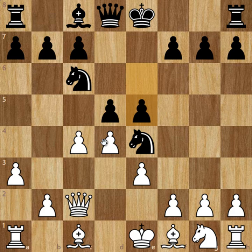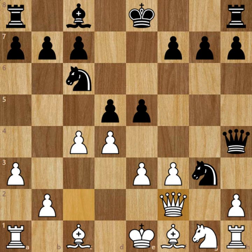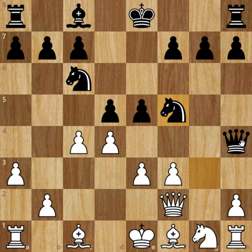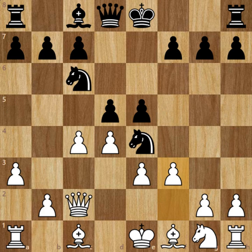cxd5 was played in the game. However, Pawn to f3 is a very popular option here, because Queen to h4 can be met by Pawn to g3, and Knight captures on g3 is impossible due to Queen to f2. After Knight to f5, simply Pawn captures on d5, Knight to f5, and now Pawn captures on e5 with an extra pawn and nice pawn mass in the center. So basically f3 is a really good option.